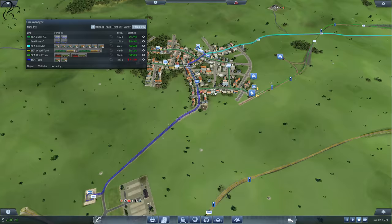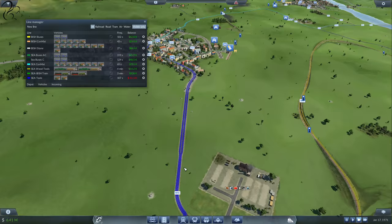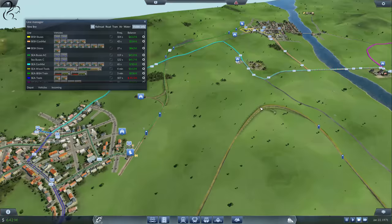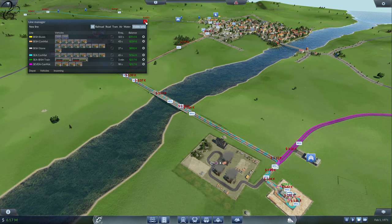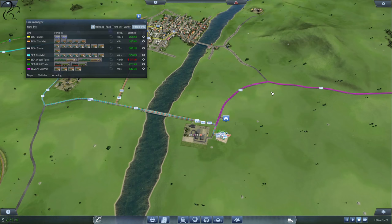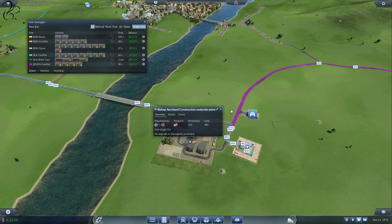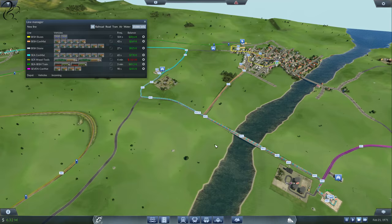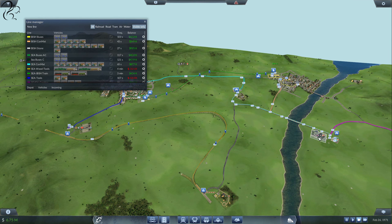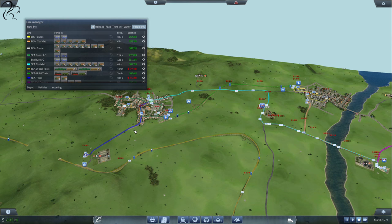If we look at the design and think about it, the trucks are going to have to fight their way through town and then get down there. How about we try and link up to this road here — link a road through there? How much is that going to cost, I wonder. Hang on a minute — we've also got a conmat thing going on here as well, I forgot about that. That's using stone but it's still construction materials. This is bringing tools in and this is bringing construction materials in. So a road from here into here would probably benefit these guys as well.